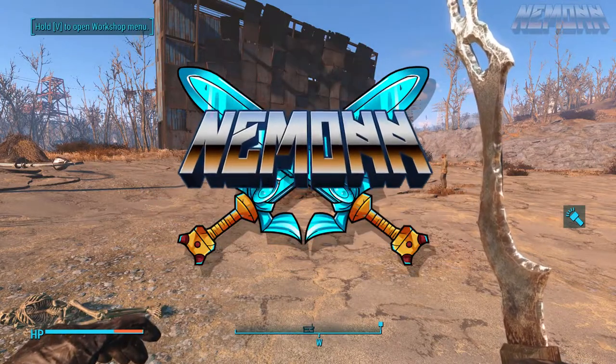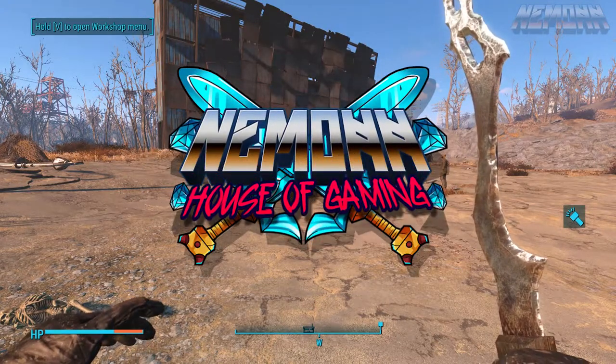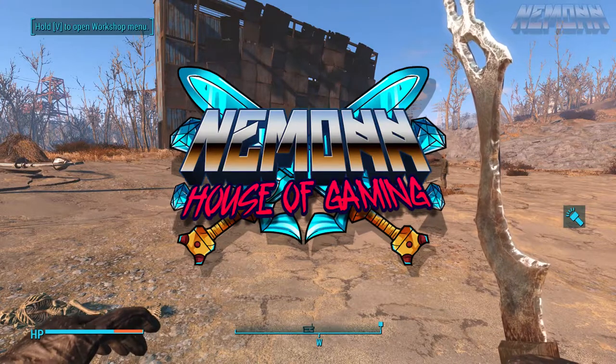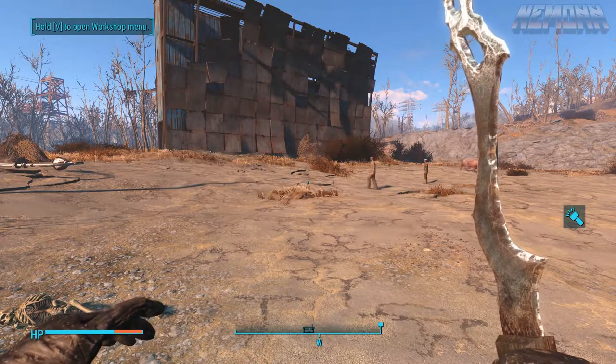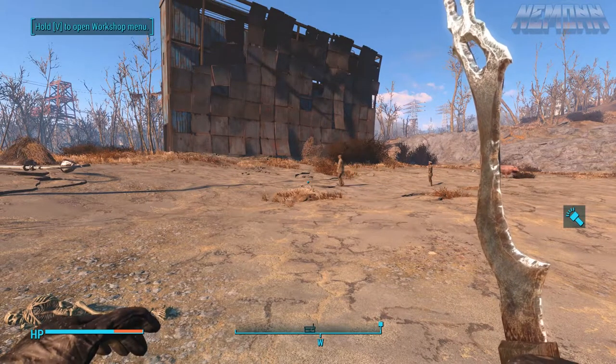Yo, what's up dudes, welcome back to the channel. It's your buddy, coming at you with another Fallout 4 video. Today we're going to be doing my very first mod showcase, and we're going to be looking at the Functional Weapon Racks mod by Secret Agent 99. You guys can check out the mod in the description below.